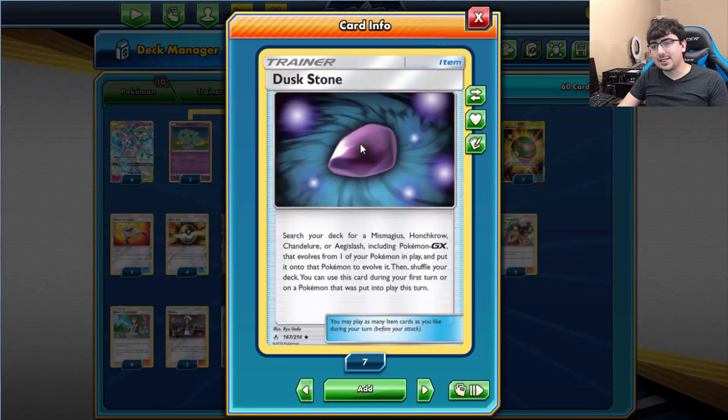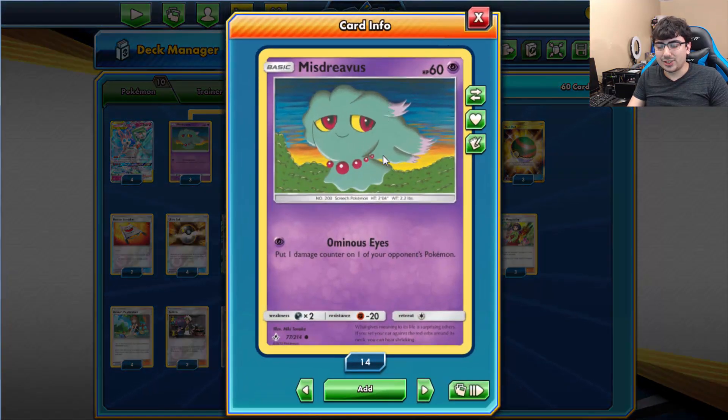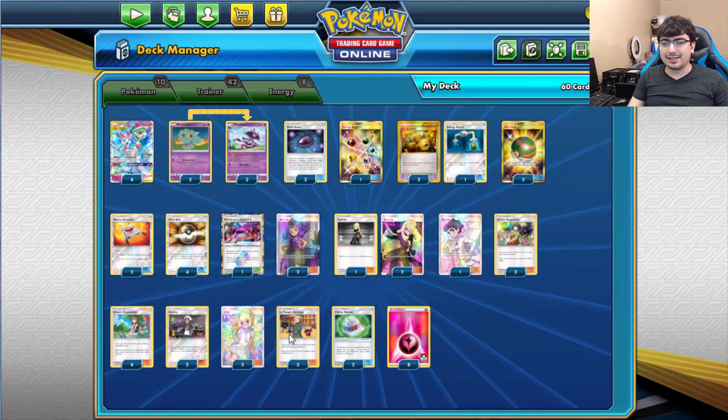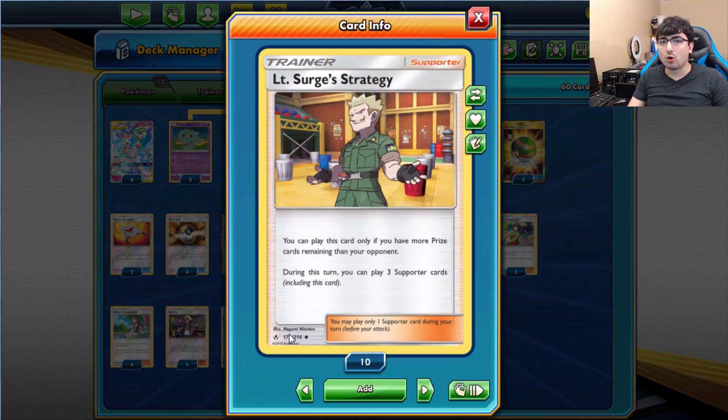The other reason is Duskstone, a brand new tool from Unbroken Bonds. You search your deck for Mismagius, Honchkrow, Chandelure, or Aegislash — including Pokemon GX — and put it on top of the pre-evolved Pokemon. You can use this the first turn you put down a pre-evolution. So if I bench Misdreavus on my first turn, I can play the Dusk Stone, immediately evolve into Mismagius, and use its ability to draw until I have 7.